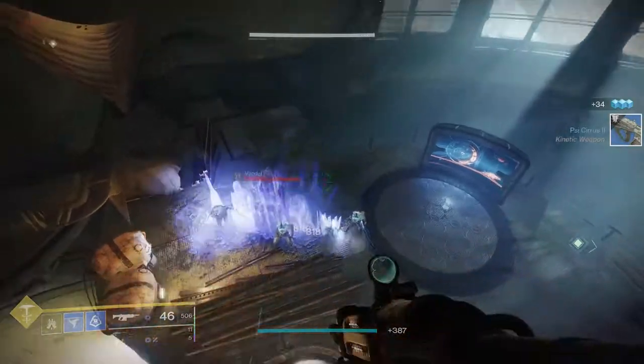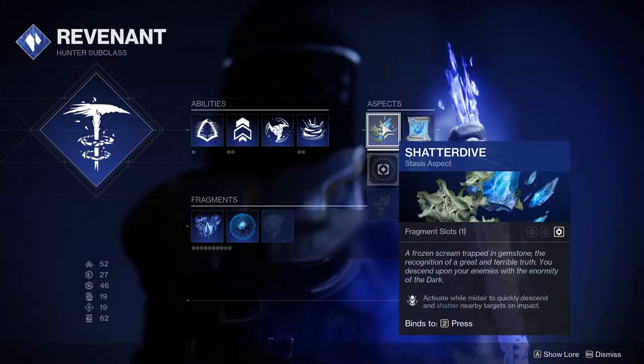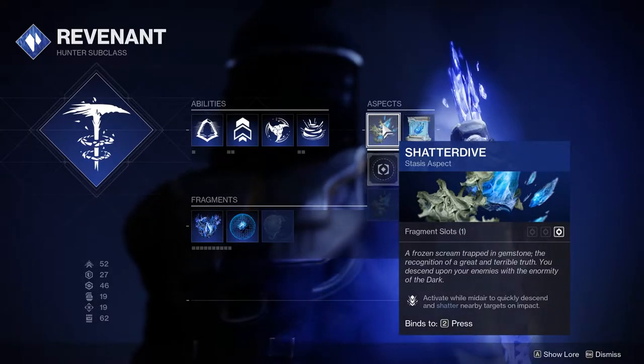Finally for the hunter, the first aspect they gain access to is an air move ability that will force your character to plummet to the floor and shatter all surrounding foes and ice walls.